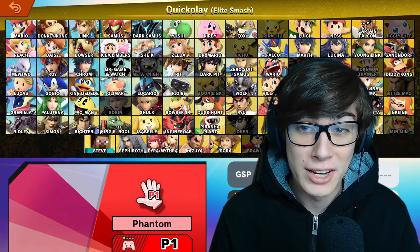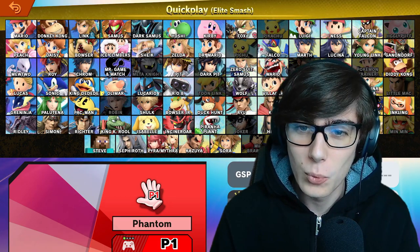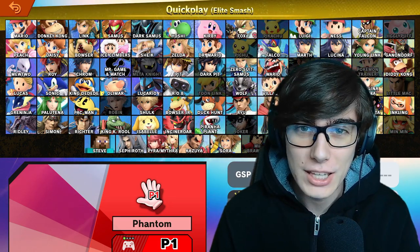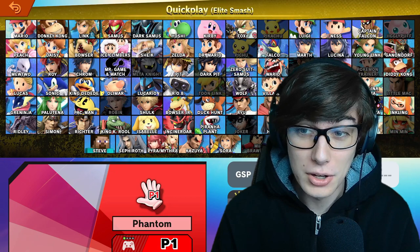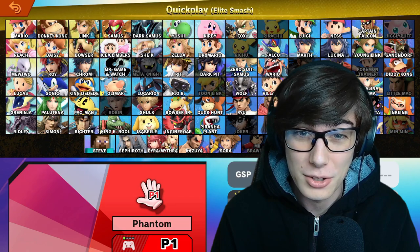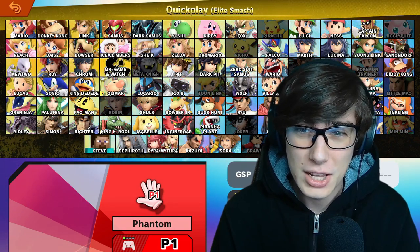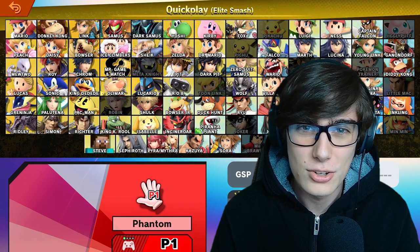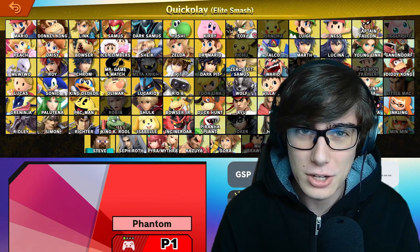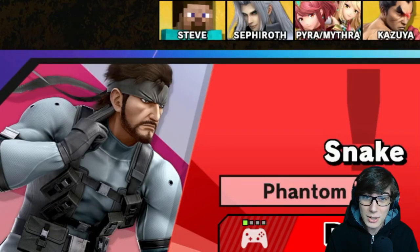Hello everyone, welcome back to yet another Road to Elite Smash. Last time we got in Dark Pit, the Darkwing doppelganger, to finish off the Kid Icarus series. Now we are getting near the end of this Road to Elite Smash as we don't have very many single-series characters left to cover. This is one of the first third-party characters introduced into Smash, and he's from the Metal Gear franchise. He's a very explosive personality - it's gonna be Snake that we're covering today.